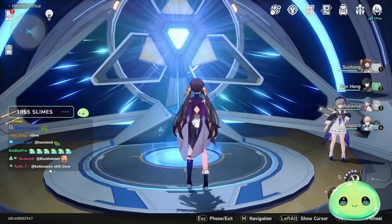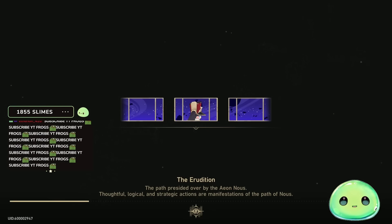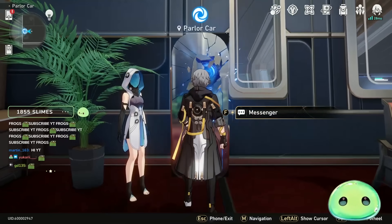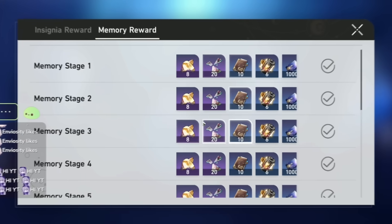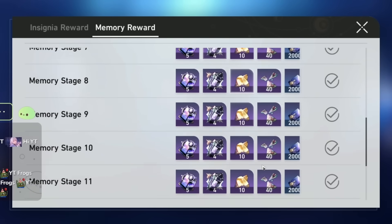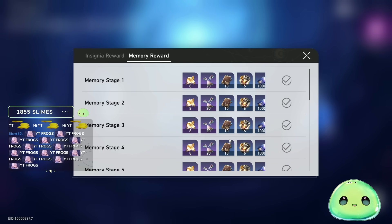If you feel like you're running short on resources and want a jump start once you hit TL40 and are able to level characters to 60, you could also go to the Forgotten Halls — they give a lot of resources on first-time clears. You're also more than welcome to just farm anything yourself.